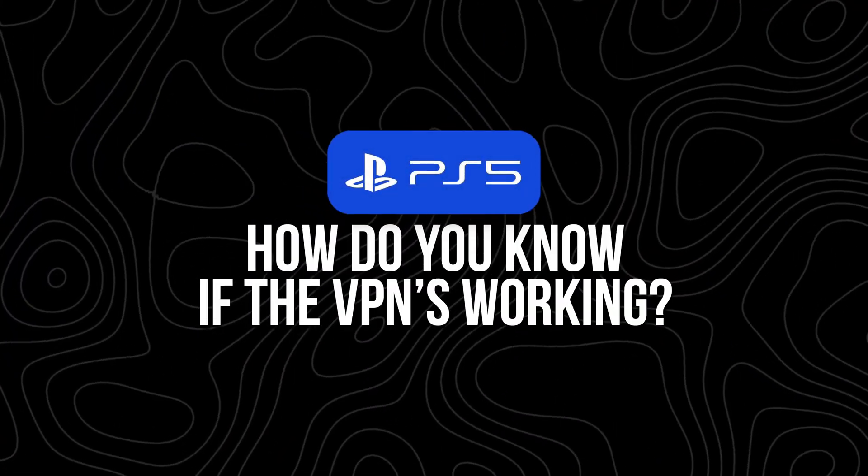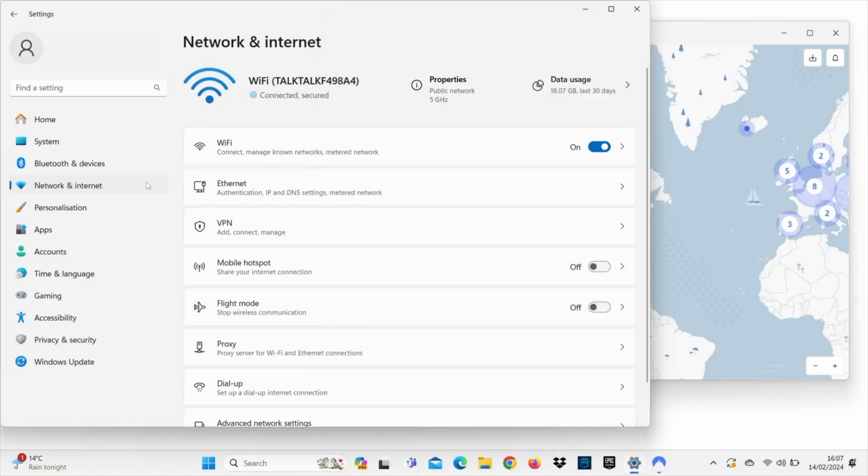So how do you know if the VPN's working? After you set everything up, the easiest way is to check your IP address. Grab your phone or laptop, connect to the same hotspot or Wi-Fi your PS5 is on, and visit a site like whatsmyipaddress.com or surfshark.com/whatismyip. If the location matches the VPN server you picked, you're good to go — your PS5 is running through the VPN.